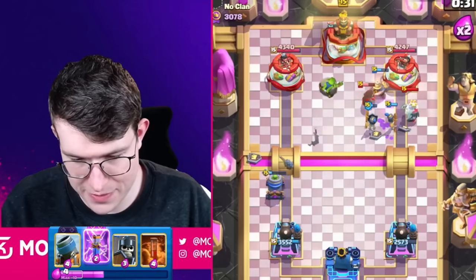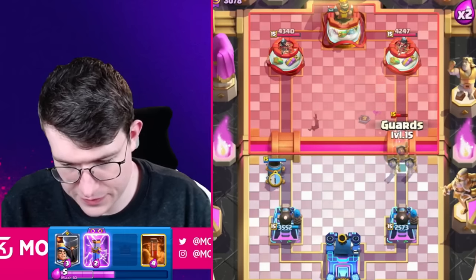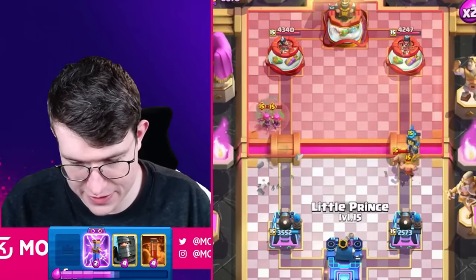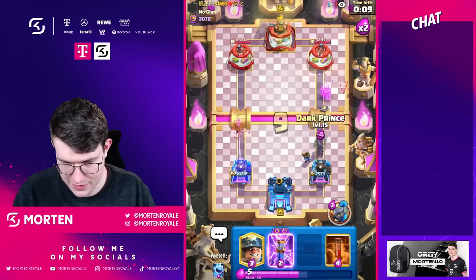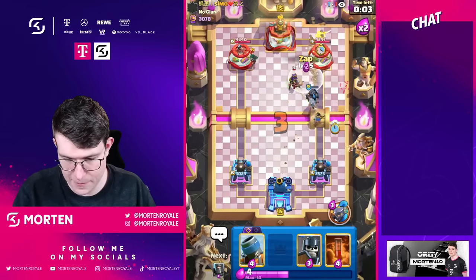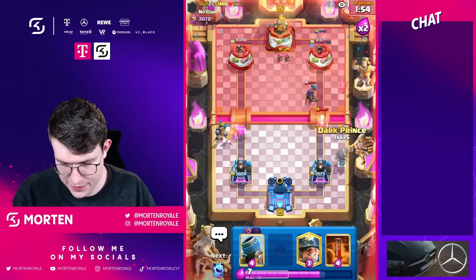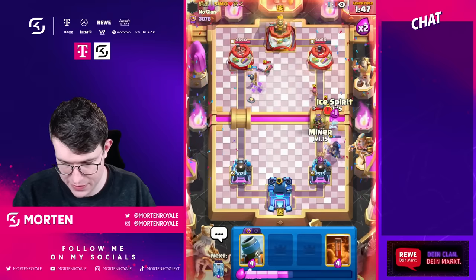It's on tower now — maybe for one shot? Yeah it's one shot on tower. Going another mortar, guards play, and evolution archers — finally he's not gonna give me the value I wanted. So we haven't played a miner offensive yet — I think this will be the first miner offensive now. Evolution zap allows my dark prince to get in — I think that's fine.